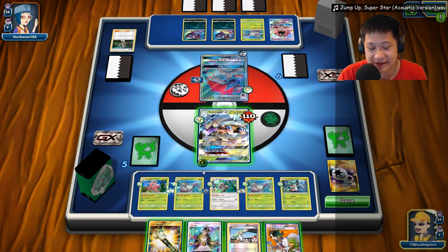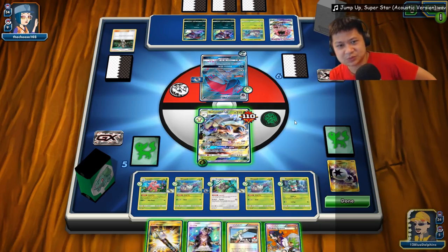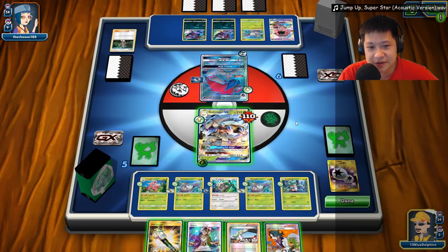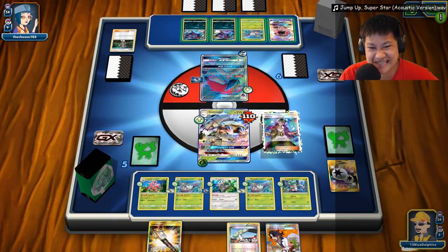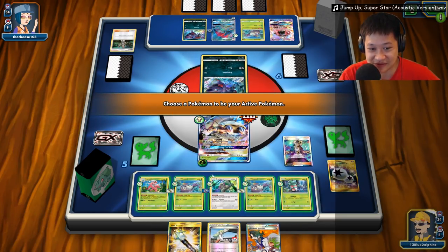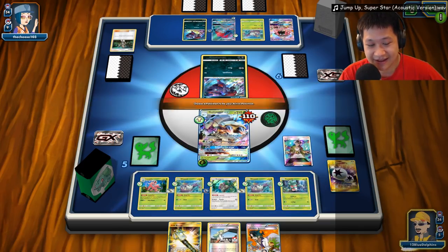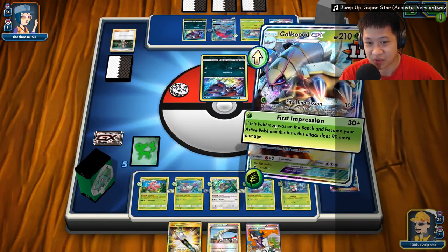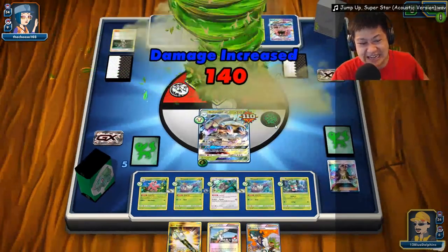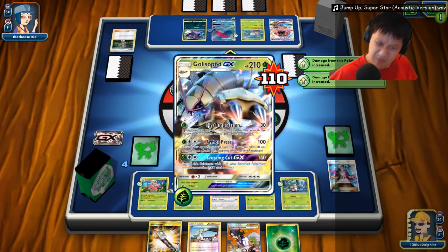He has plenty of draws and bench space. I want this Lurantis down. I don't have an Acerola and I don't want to waste it. I have to go ahead and take down another Zoroark right here with First Impression — I think that's the best use of my cards. I'll be right back quickly because this is going to be a moment.